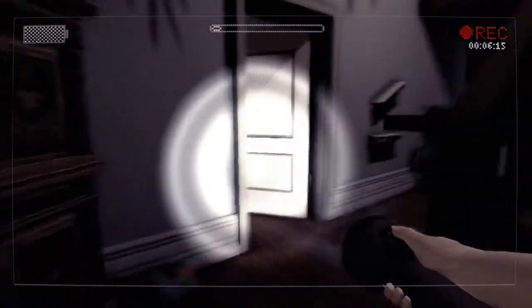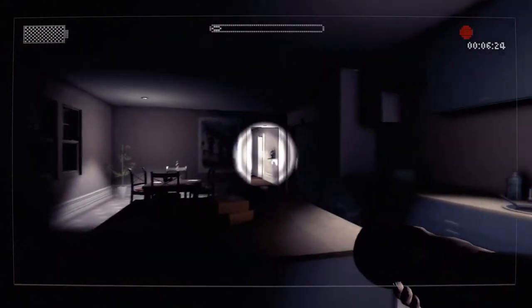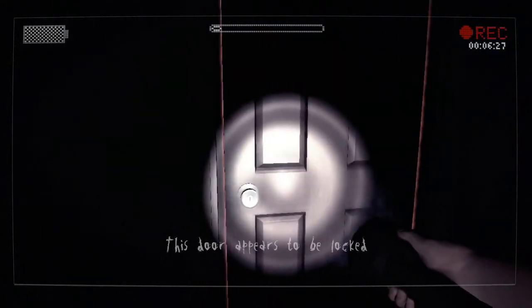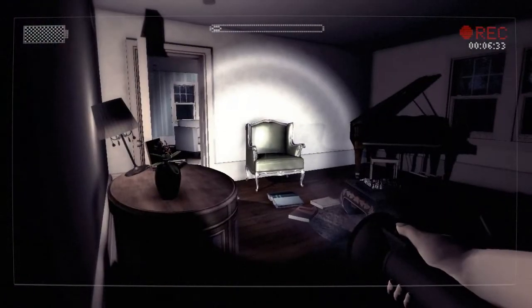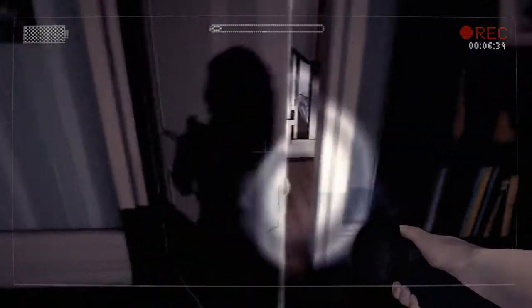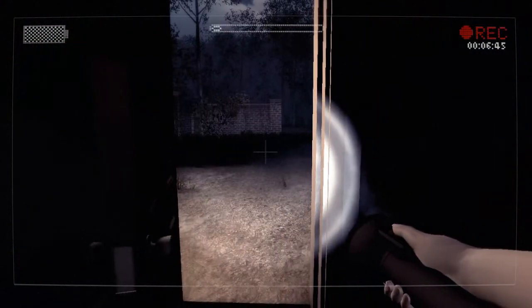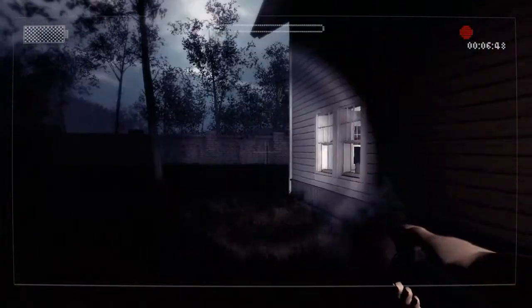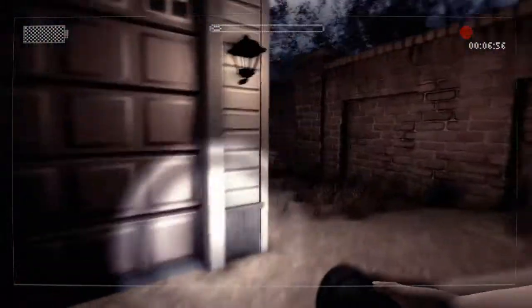So the way Slender works is you have to avoid Slenderman. The way he gets to you is by teleporting around the map and appearing in front of you or around you. You want to make sure you don't get near him. If he stares at you for long enough, you will die and you'll be forced to restart the game. Did you see that? He's out there. I have to go out there. He was this way — no, I'm running for it! You piece of fucking crap. He's right there. How am I supposed to make it around?